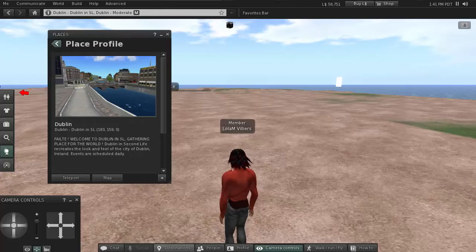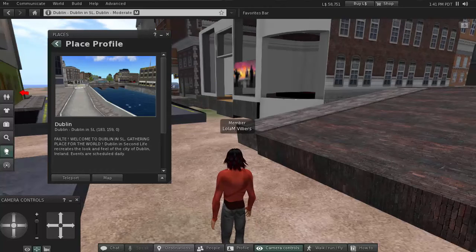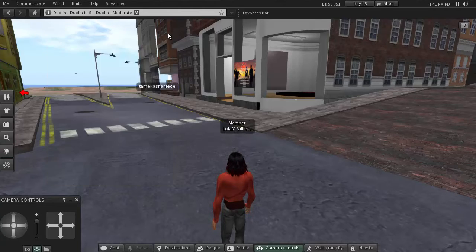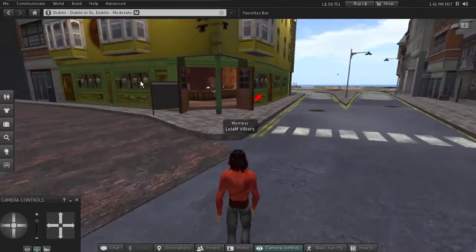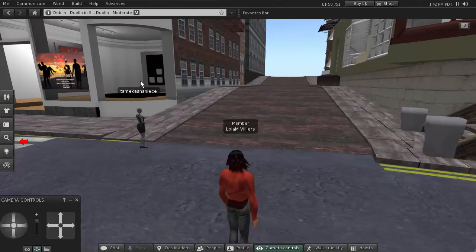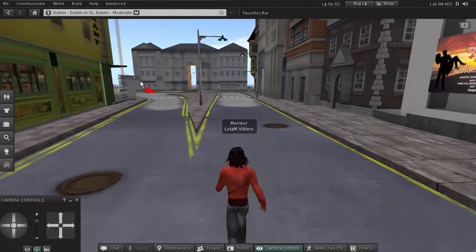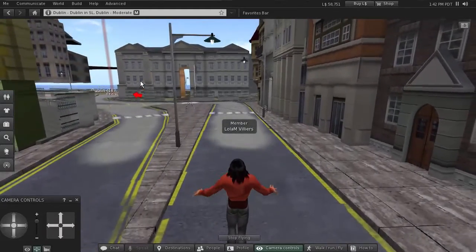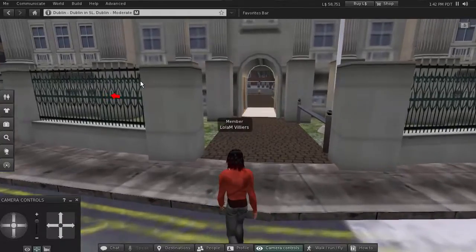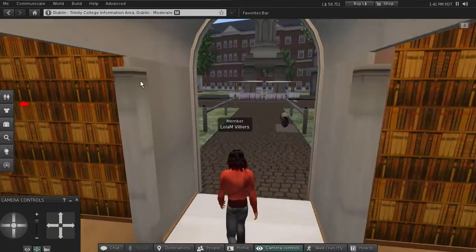We'll land and wait a second for things to come in and the music to start playing. Once things are in, we move around to get our bearings. There's the pub, and another person moving across — they're a bit grayed out. What you're looking for is Trinity College, and here it is down at the end of this road. If you're in a hurry, you can fly. If you want to run, double-tap your forward arrow and your avatar will run.